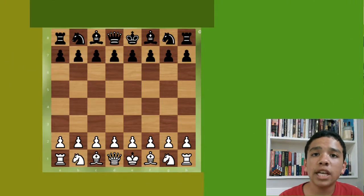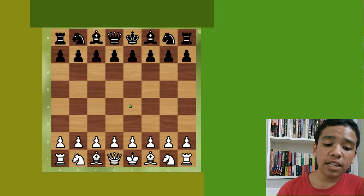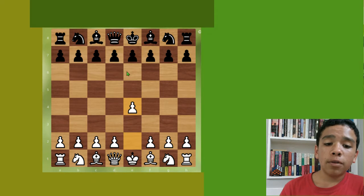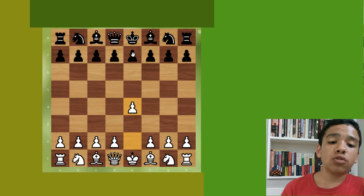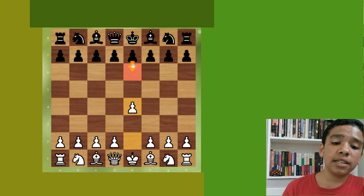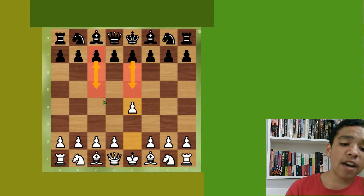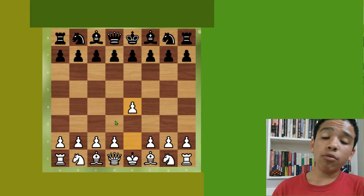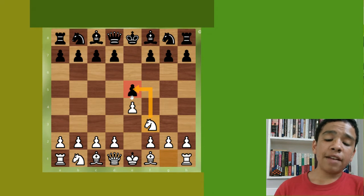Welcome everyone to another chess video. In this video I'm going to teach you the Petrov's Defense, which is another opening. We're already at the board so let's get to it. We have e4, a standard move to attack the center, very often played. e5 is a very common response — you'll also see e6, c6, and c5, which are the Caro-Kann, Sicilian, and French, but we're discussing e5.